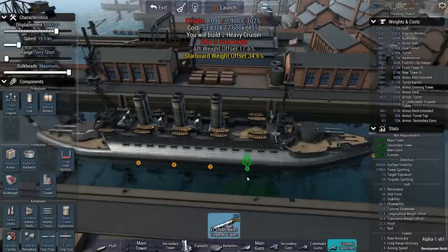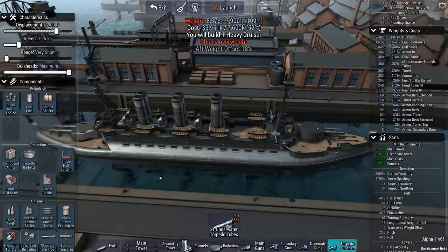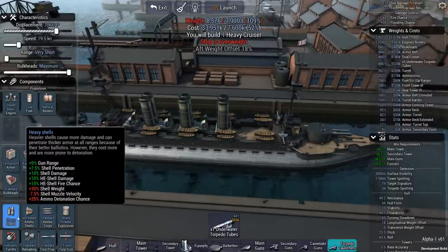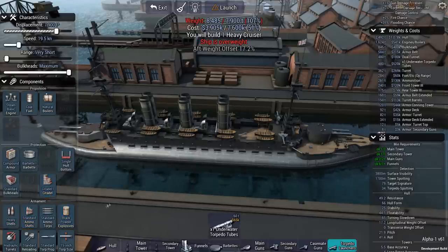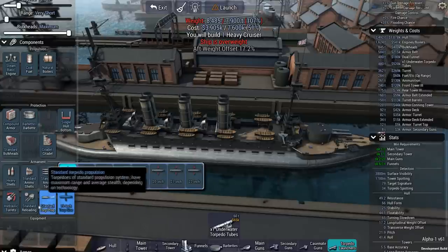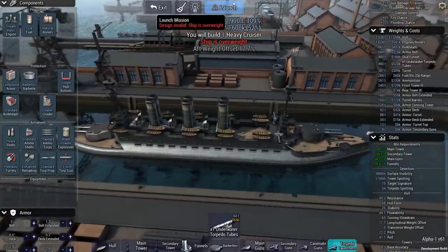I wouldn't mind some torpedo launchers — those will probably come in handy. Let's put in four torpedo launchers underneath the ship because that might actually be an area where we have an advantage. We're way overweight so we'll need to think about things. For shells we'll go heavy. For ammo we'll go standard — there's only one target, so this saves some weight. Black powder, standard ammo, standard propulsion. Torpedo size: 15 inch. Enhanced reloading to speed things up.